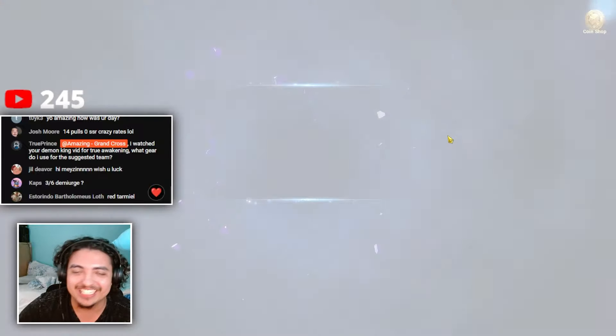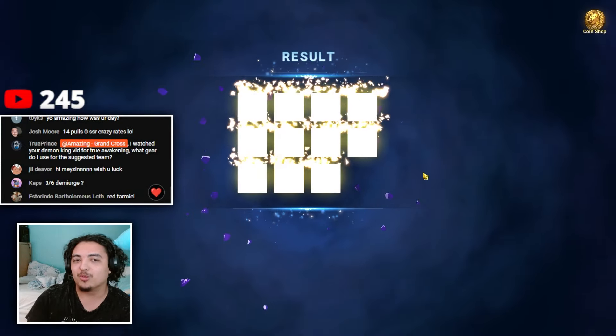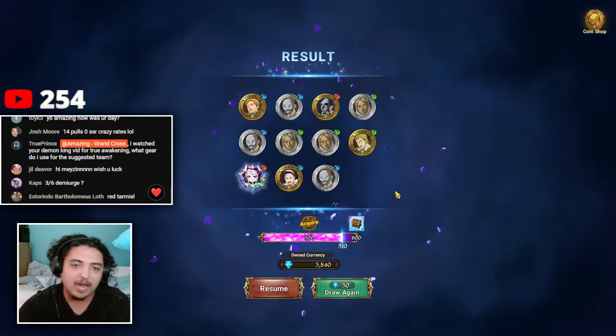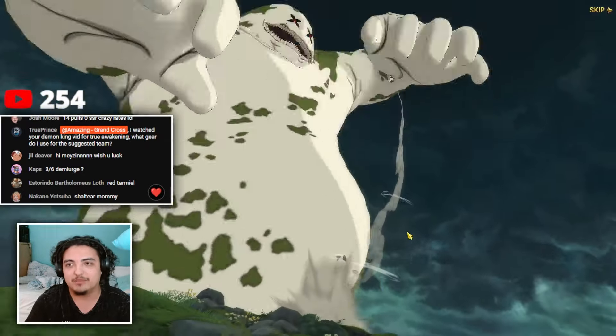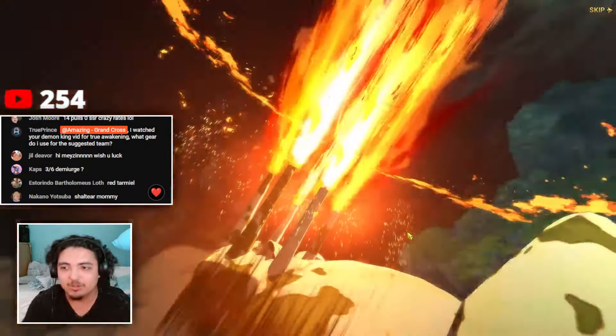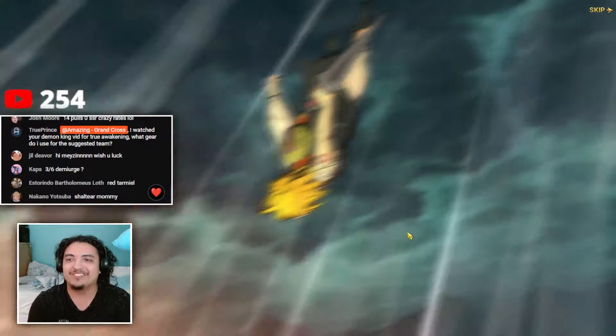Shalltear! Okay, we'll take it — that's another collab unit, so that's another coin I can trade in for Naburil or Demiurge dupes. I'm all good with that. Honestly guys, I'm going to do another rotation — this feels good, I feel good about these summons. We're doing a second rotation!